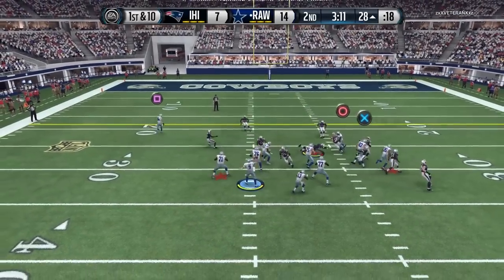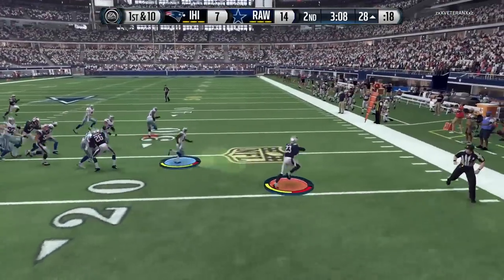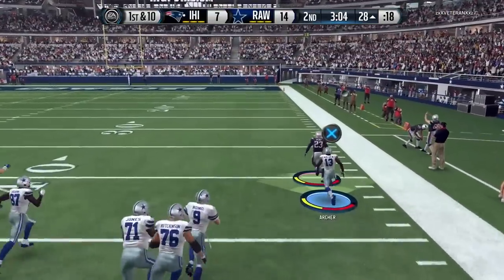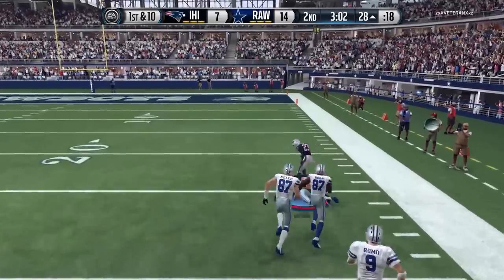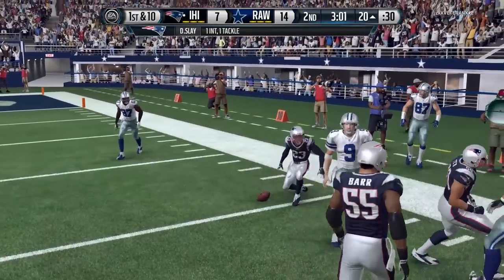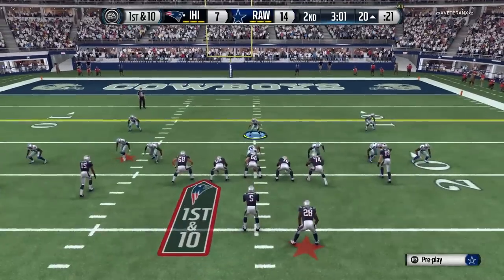This should be an easy touchdown, right? My opponent committed on the run and still his cornerback had the awareness to intercept it. Thankfully we've got Tree Archer — he's already scored two touchdowns and now makes a potentially game-saving tackle right there, stopping him from getting into the end zone.